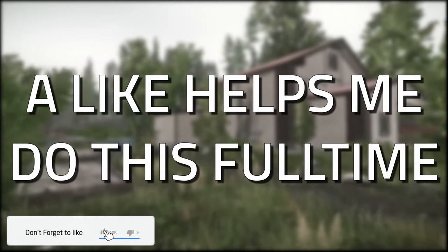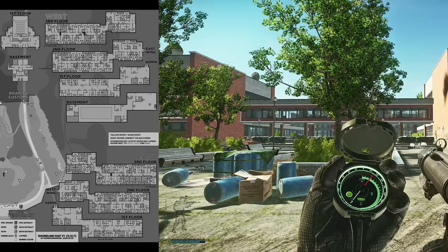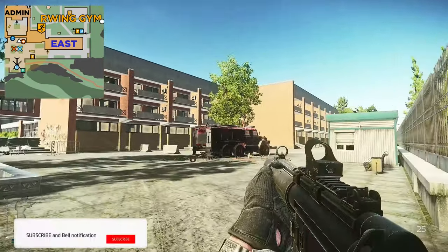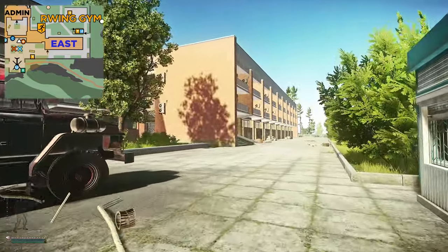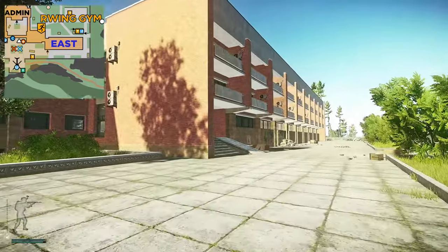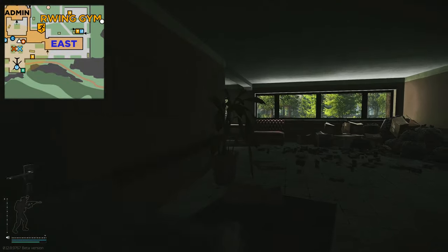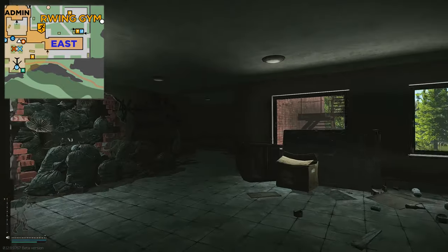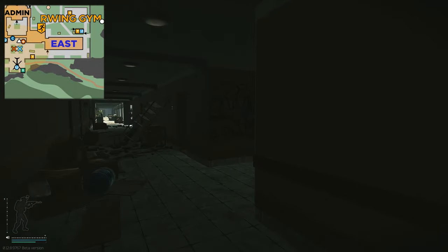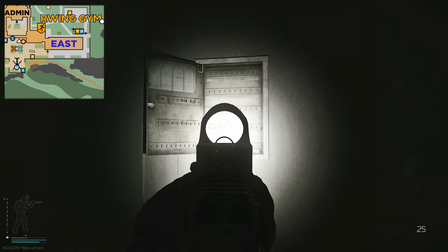Don't forget to like the video if you find this guide useful. Once on Shoreline, you're going to want to come to the most northern part of the map where you have the resort. You want to enter the east side, which is the blue key side — the right building. Head through the main entrance, follow it round to the left, head up the stairs, and follow it round to the left again.